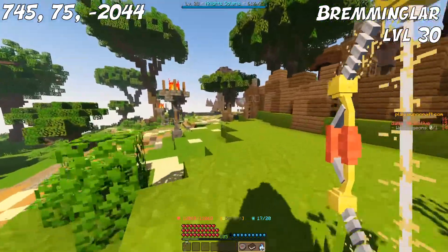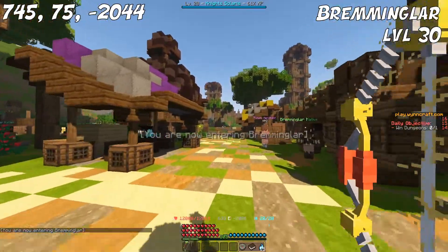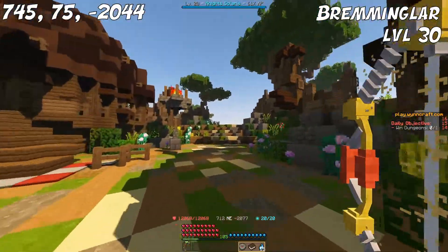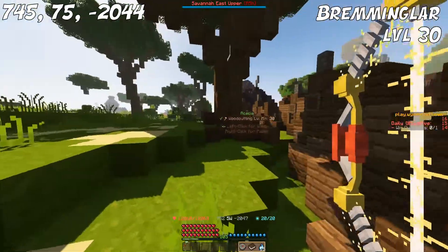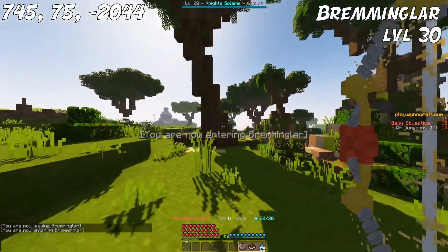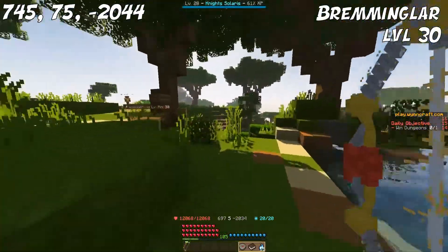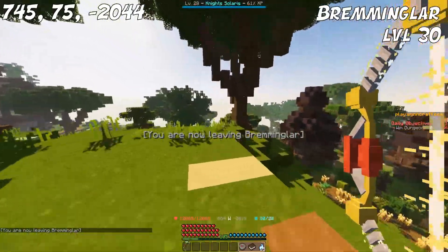For level 30 up to level 40, we have Acacia Wood. A spot I frequently use is Bramingar — you can basically just walk through and around Bramingar and cut down the Acacia trees here. It's a very safe area. Once you get closer to the top near Olux, there can be some mobs that spawn and aggro on you, but in general it's really peaceful. It's close to both Bramingar and Olux, so blacksmiths are close by. Lots of trees around here and not many mobs — you can basically just circle around Bramingar, inside and outside the little village.